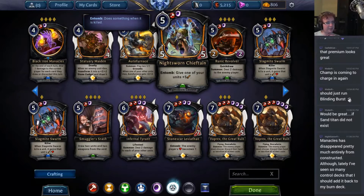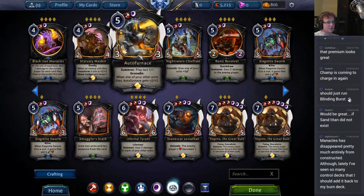Nightsworn Chieftain: here's a pretty good draft card. 5-5 in Tomb — give one of your units plus five if it dies, which makes another unit very scary. But it's not necessarily going to die because it's a 5-5 for 5 and it's a decent beater. Nobody wants to kill it when you have another unit on the ground — that just really doesn't sound like a good time for them. Nightsworn Chieftain is just a pretty good set of stats for what it does. It's not used very much in Ranked because it's just too slow and doesn't do enough. If you're playing this in control matchups, you'll be playing Statuary Maidens and Auto Furnaces instead.